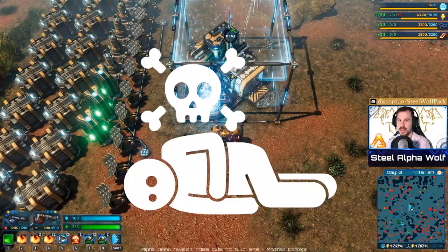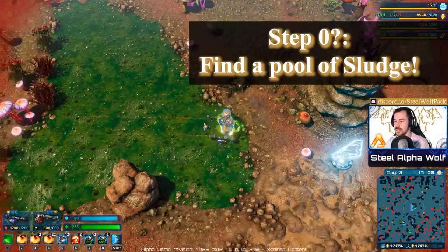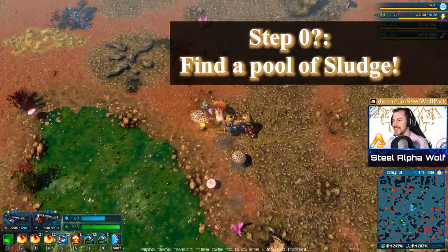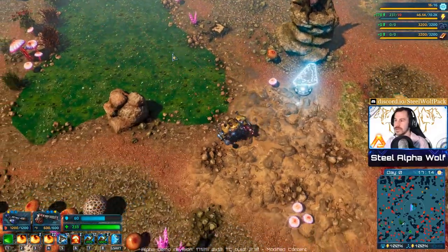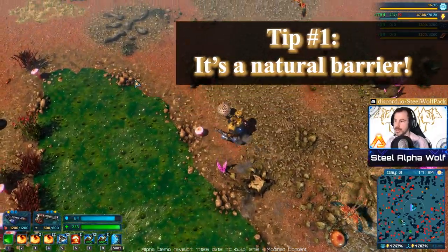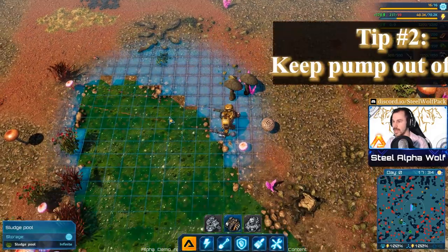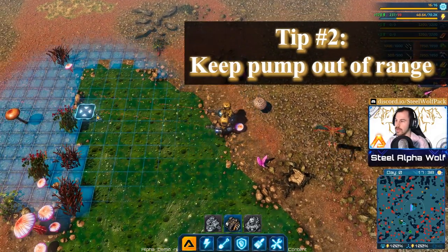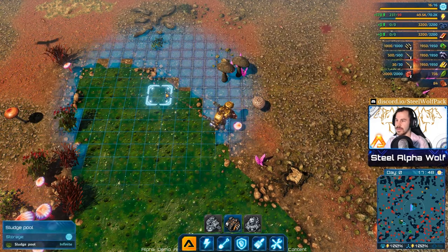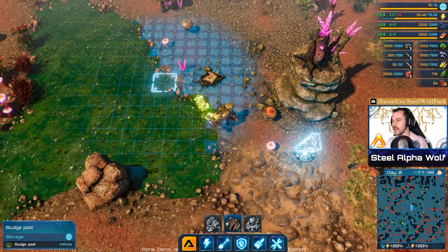The first thing you're going to need is a pool of sludge. Don't go into it — it does a lot of damage. Some important tips when planning to use a sludge pool: enemies cannot go through it, so it's a pretty awesome obstacle. But keep in mind that wherever you put your pump, it needs to be out of range of enemy units. For example, if I put a pump here it can be hit by ranged units, which will probably eliminate your power generation.